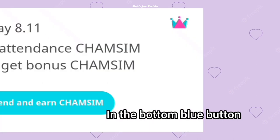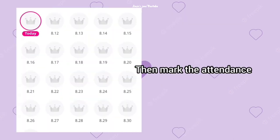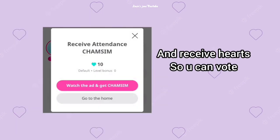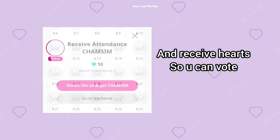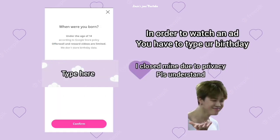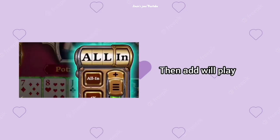Look carefully at the button — you can see something. Click this blue button so you can mark the attendance, then mark here for today. You will see 'watch the ad and get the bonus', so you have to watch the ad. In order to do that, you have to enter your birthday.